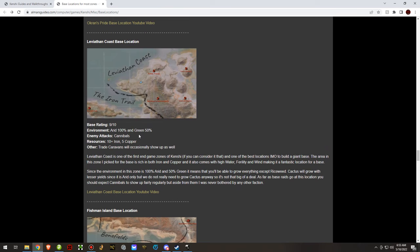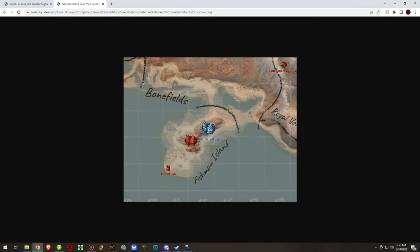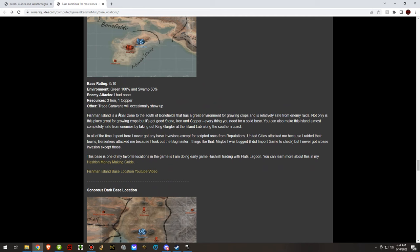Fishman Island is another great location to make a base. The best spot has copper and iron in the local vicinity, the environment is good, and enemy attacks are very low — I didn't get any when I was there. If you piss off the Southern Hive they might send attacks, but I didn't, so I can't say for sure. Trade caravans will occasionally show up too.